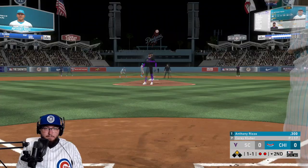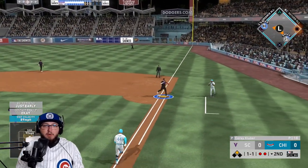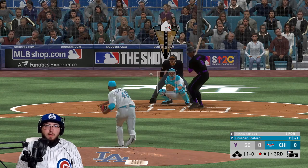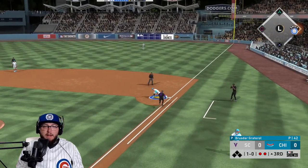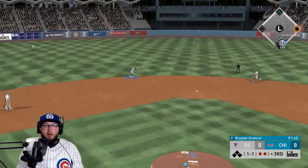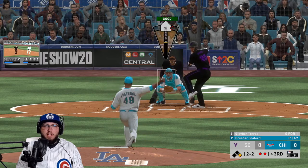One-on-one count, base hit should score Sandberg, and that one down the line — but right at the first baseman. Brusdar, if we were facing a worse player he'd be getting so many outs right now. The gold fielding makes the play — two outs. We try to go high and away but Tatis barely misses it.